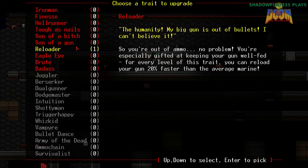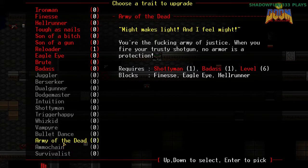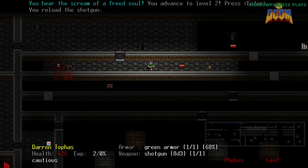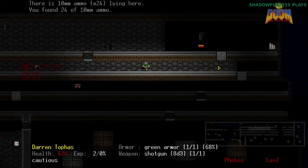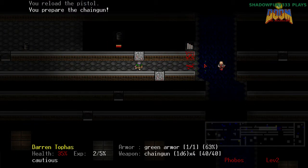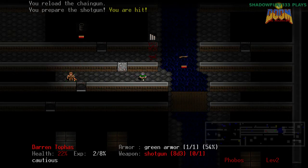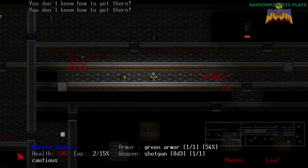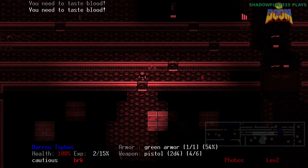Level up! So once again I'm just going to go for this. I have reloader, reloader — badass I can get right off the start. I'm trying to go for Army of the Dead, which basically eliminates the weakness of the shotgun to armor. Shotguns do not work well against armor, but Army of the Dead eliminates that completely. I'm just going to get reloader again so I can reload faster. The other weakness of shotguns — fairly obvious — is they only carry one shell at a time. You have to reload after every shot, which means you slow yourself down a lot.